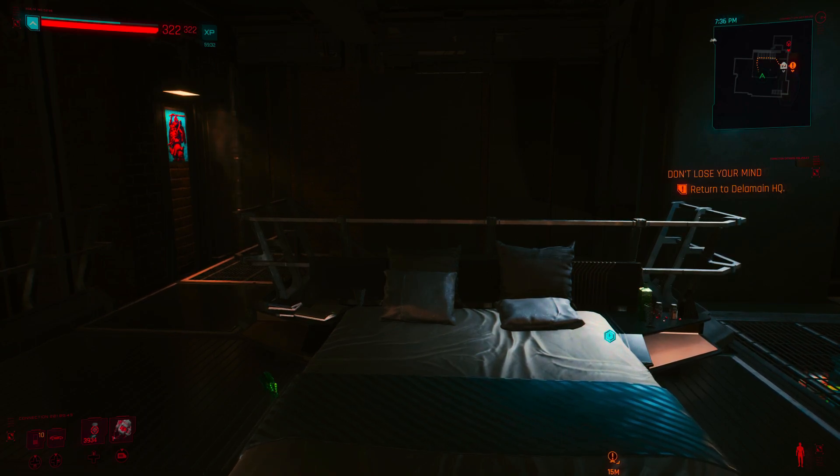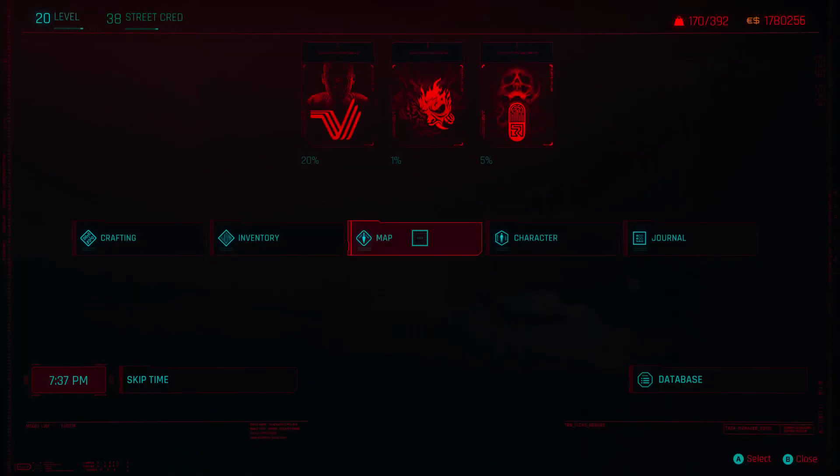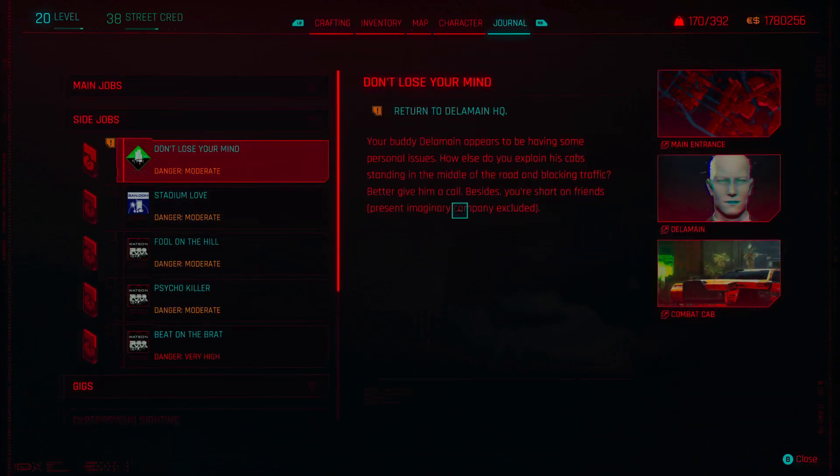All right everybody, welcome back — it's your pal Al, picking up where we left off with Cyberpunk 2077. Today we're going to be doing the side job called 'Don't Lose Your Mind.' If you saw one of my earlier videos, you know we helped Delamain go back and find all the cars that had escaped — it ended up being like his different personalities. We got them all back, everything seemed fine, and then Delamain reached back out saying something was wrong and needed help.